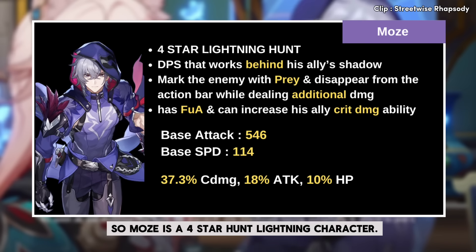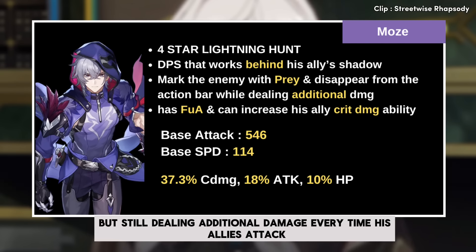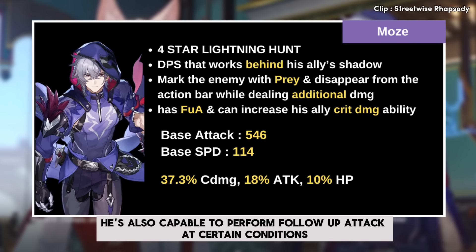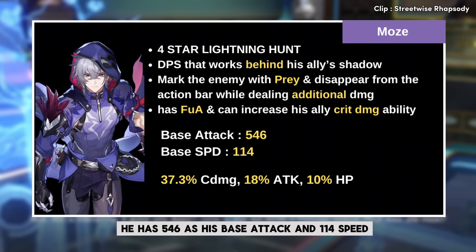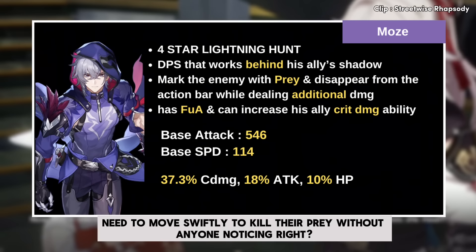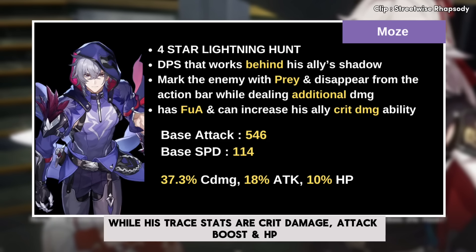Moze is a 4-star Hunt lightning character. He's actually a DPS that works behind his allies' shadow, since he will disappear from the action bar but still build additional damage every time his allies attack the prey mark inflicted by him. He is also capable of performing a follow-up attack at certain conditions, as well as increasing the crit damage of his ally. He has 546 base attack and 114 speed, which is understandable since most assassins need to move swiftly. His 3 stats are crit damage, attack boost, and HP.